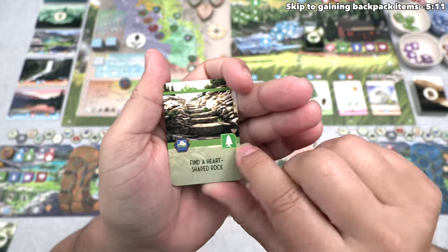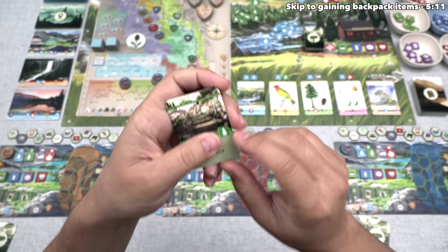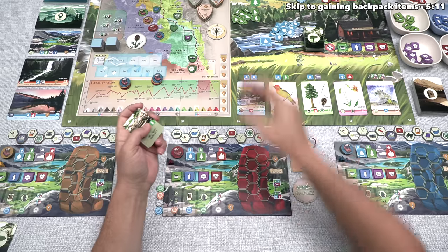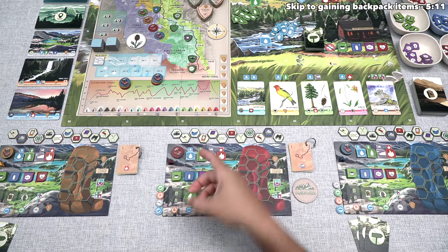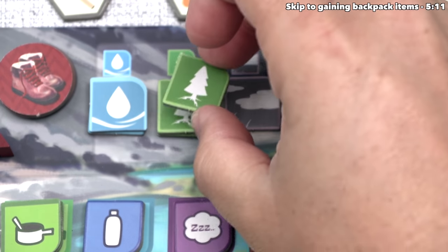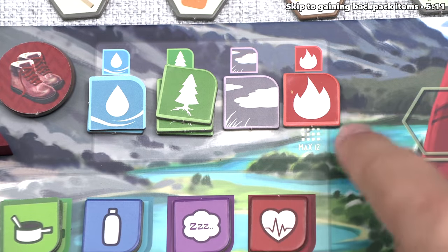As you can see, we are going to gain these benefits up along the top. The one on the right is a natural resource — that is the earth resource. We simply take that from the supply on the board and put it down onto our own personal board. When we focus in, you can see we started with two earth resources. We also have two water, one wind, and one fire. We do have a restriction in that we cannot have more than 12 of these natural resources total.